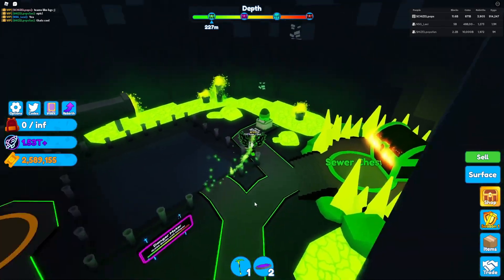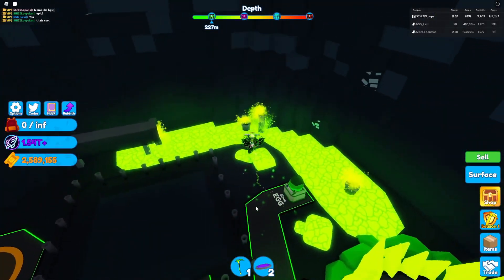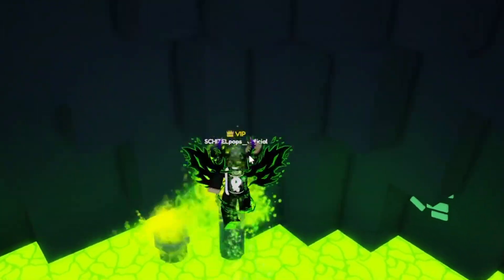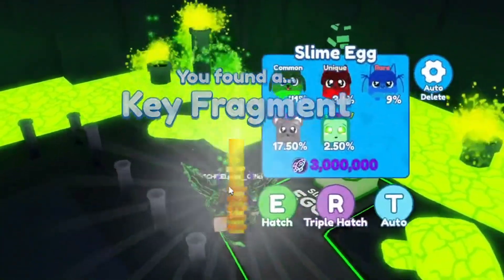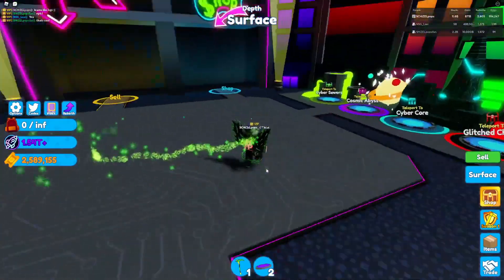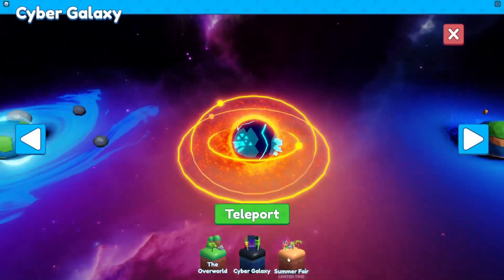We'll grab our chest while we're here. Then go right in this corner — you see this one right here? Jump on it, bam, got it. Like I said, you don't even need to go over to the quest area to get it. Back to the space travel, bam, here we go.